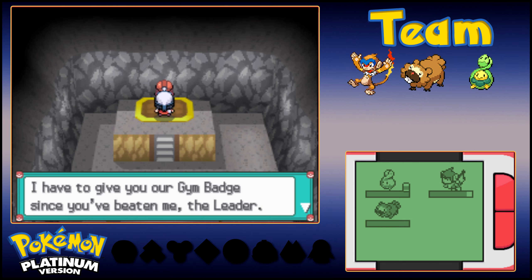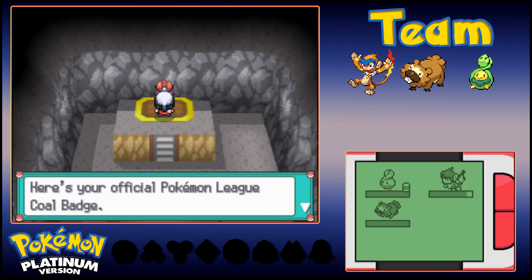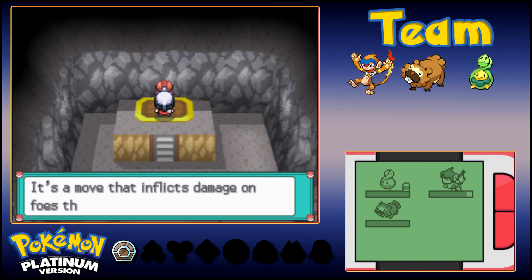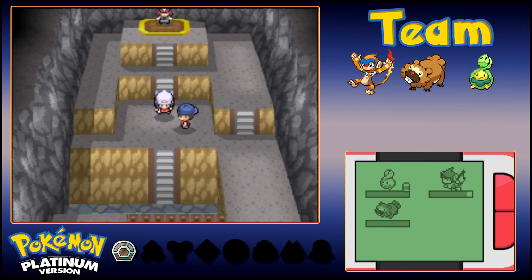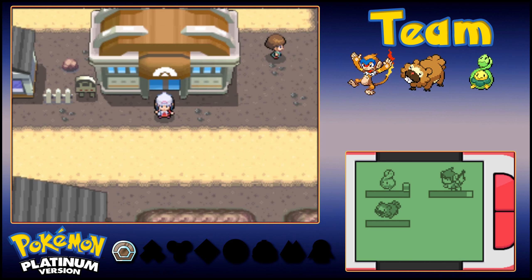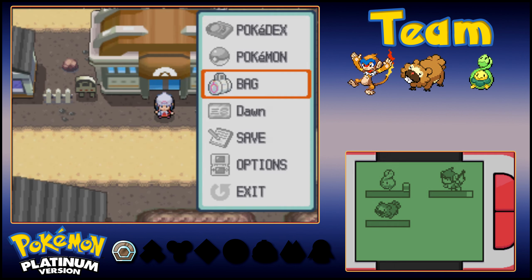According to Pokemon League rules, Rourke has to give us the Gym Badge. We receive the official Pokemon League Coal Badge, which means our Pokemon can now use Rock Smash outside of battle. We also get TM76 — Stealth Rock — a move that inflicts damage on foes that switch into battle. Stealth Rock is an awesome setup move in long drawn-out fights. Every time you place it, it does about one-eighth of a Pokemon's HP when they switch in, with extra damage if those Pokemon are weak to Rock-type moves. You can place up to three at a time — really useful for later in the game.